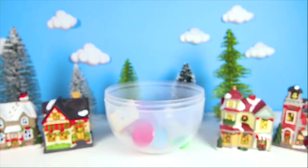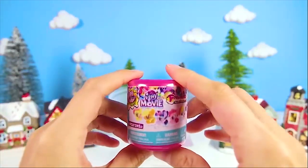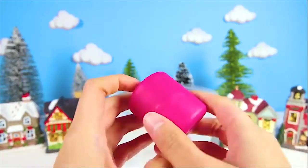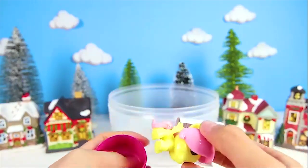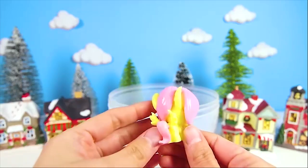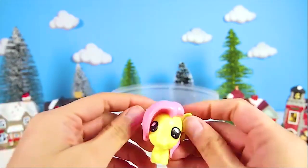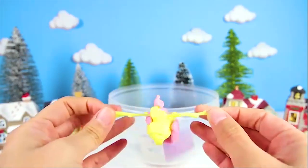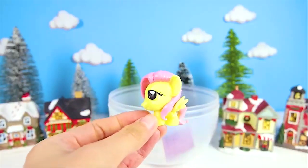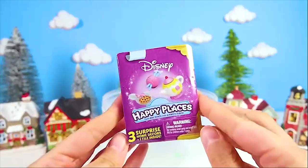Time for our next toy! A My Little Pony Fashems! These are squishy and cute! Who did we get? Fluttershy! The yellow and pink pony! Fluttershy is the sweetest, most shy pony ever! She has the element of kindness and loves to teach others how to be kind like her! This Fluttershy is stretchy and squishy because she is a Fashems! Fashems are great to keep you company and keep you busy all day long! Lux got so lucky today - she will love all of these toys!